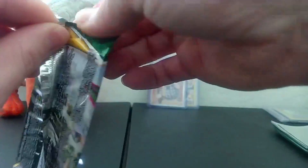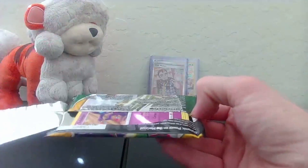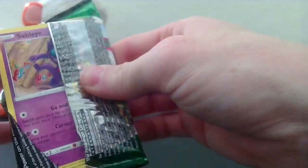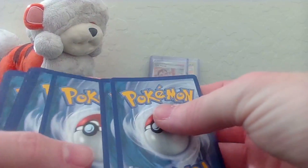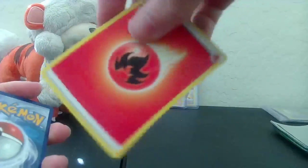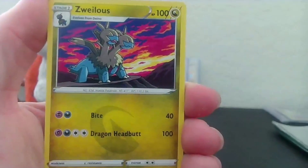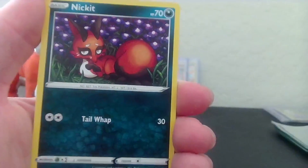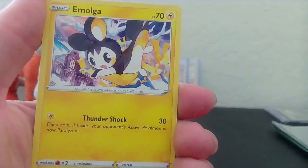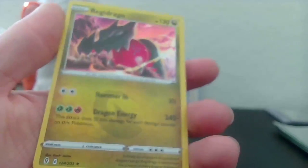Alrighty, we're gonna go ahead and get into one of these Evolving Skies - we're still pulling packs from the tin, haven't gotten to the three standalones yet. Boom, there's that code for you, hopefully you guys are getting something good with those. We got a Fire Energy, and we got a Ribbon Badge, Nickit, Bergmite, Emolga, Slakoth, a reverse Wobbuffet, and a holo...